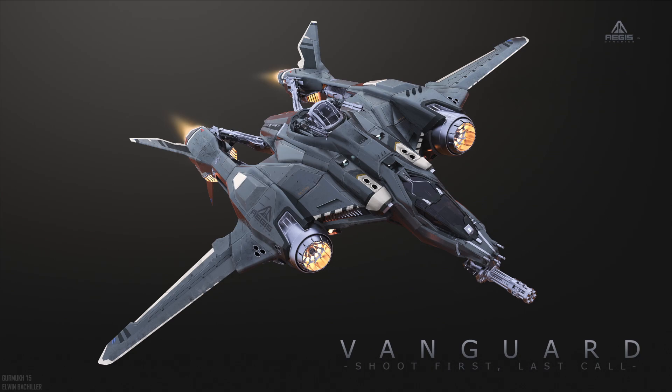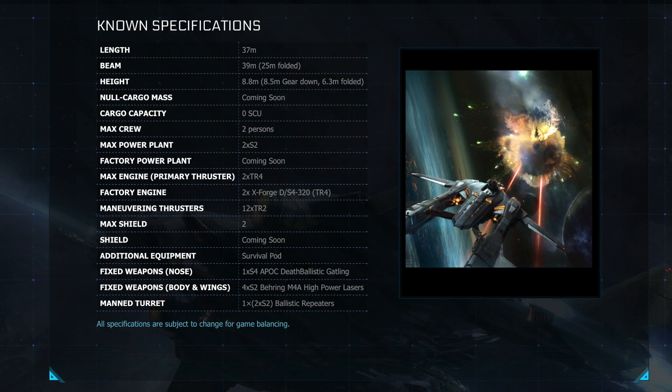Let's bring up the spec sheet. We see a ship that's very much Redeemer-sized: 37 meters long, 39 meters wide — 25 meters with the folded wings, so that's wingtip to wingtip — and a height of 8.5 meters. It has no cargo capacity.